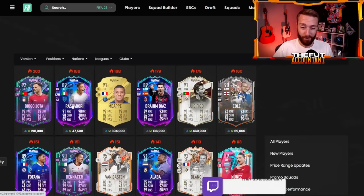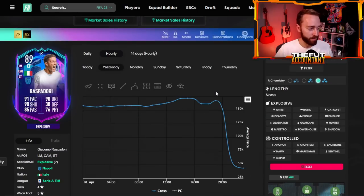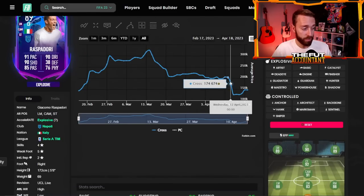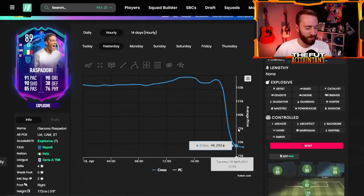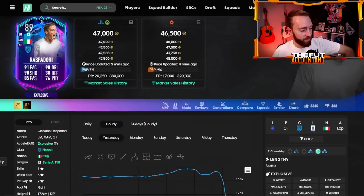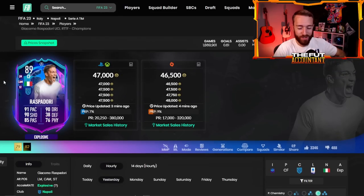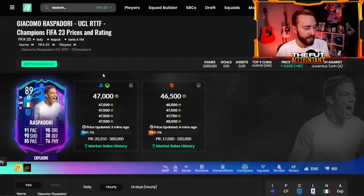Some interesting price drops on Raspidori - so many people were backing Napoli to make a run in the tournament, and Milan knocking them out yesterday dropped this card 70% in price. He was down from 170K, which was already down from 200,000 coins a couple of days ago, and he went all the way to 43,000 coins. For 45-47K you get a 91 pace, 90 dribble, 90 shooting, 4-star/5-star striker in Serie A. One of the best budget strikers in the game, but you'll probably have to hold a while before it goes back up.